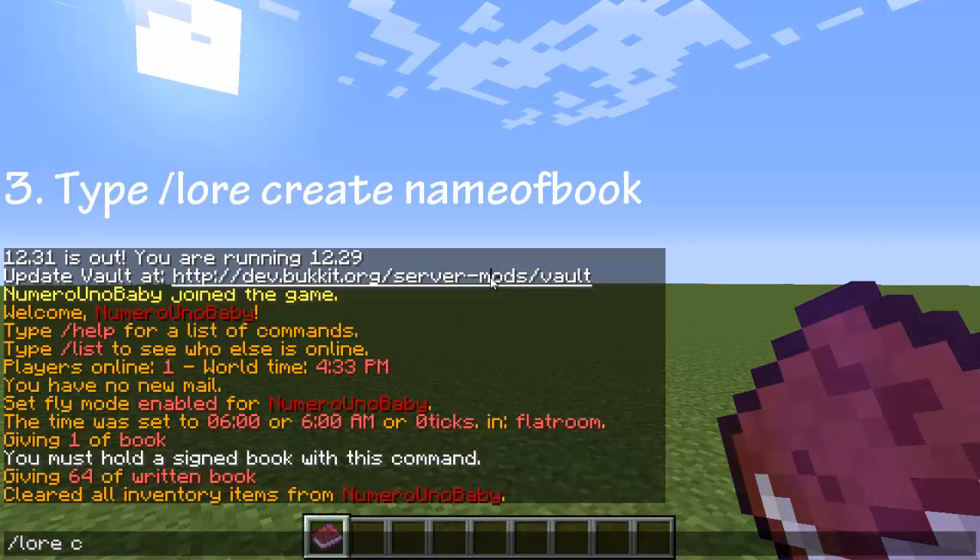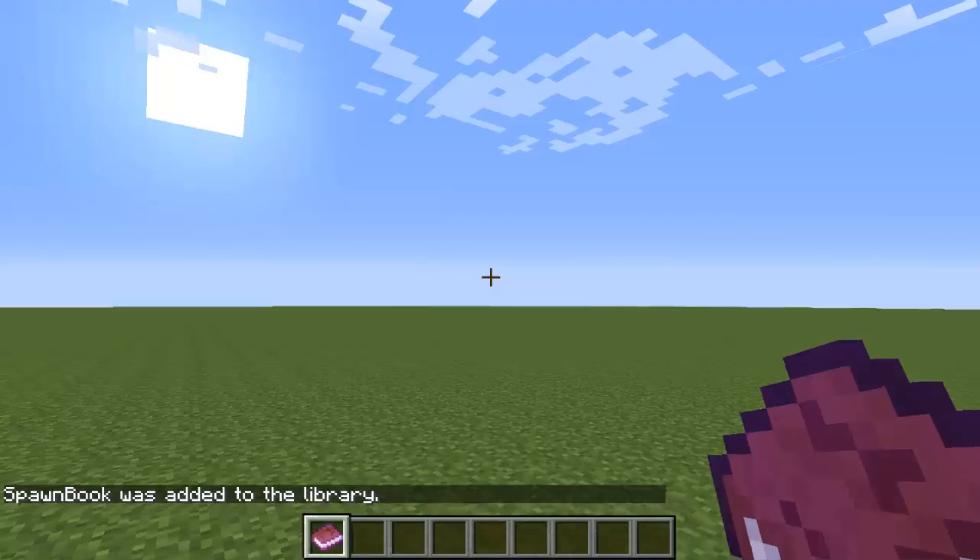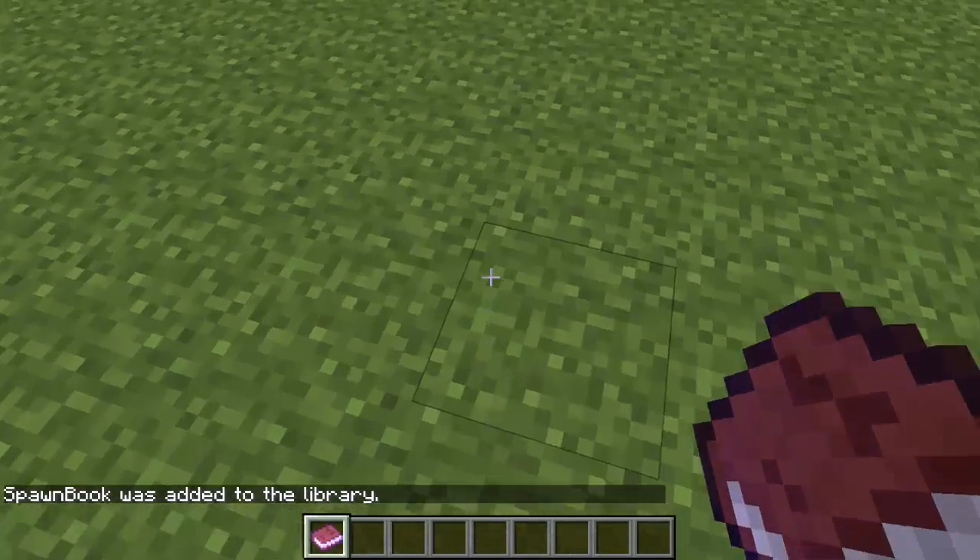Now type /lore create and then name your book anything — I'm going to call mine 'spawn book.' You'll see a confirmation that 'spawn book was added to the library.' This is going to be one of the books that we hand out.